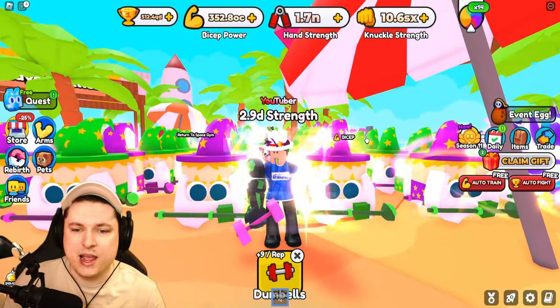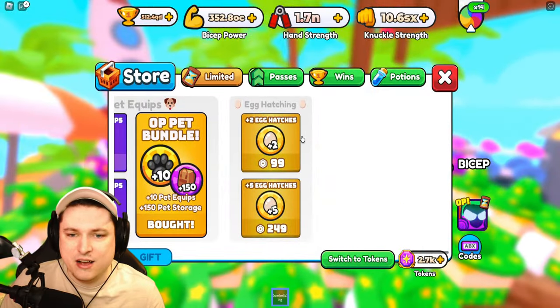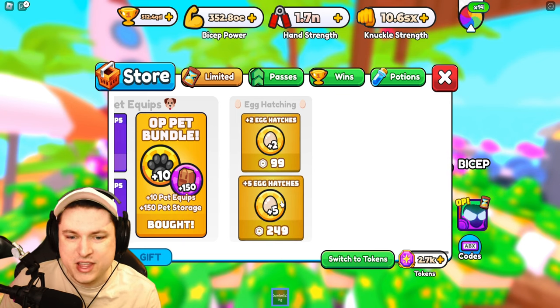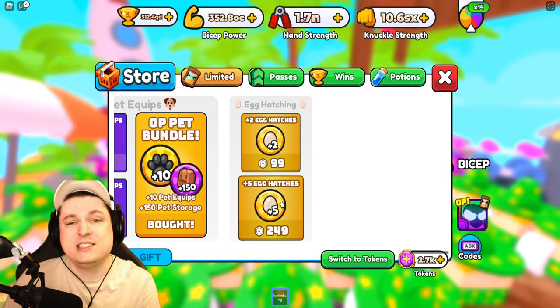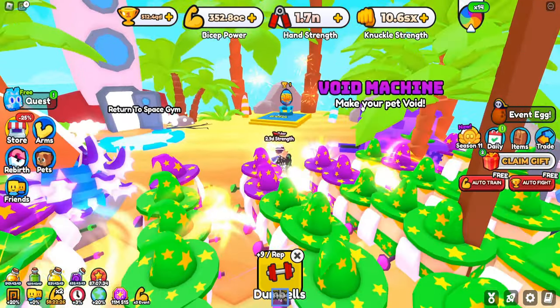My setup was pretty easy. Of course, I have a full team of luck pets. I bought myself every single one of the plus egg hatches game pets. This is a brand new game pet that was added a few days after the update was released, and it allows you to hatch up to 30 eggs.